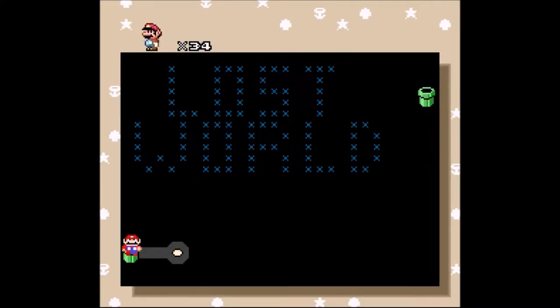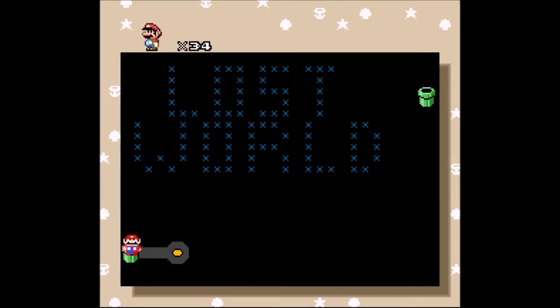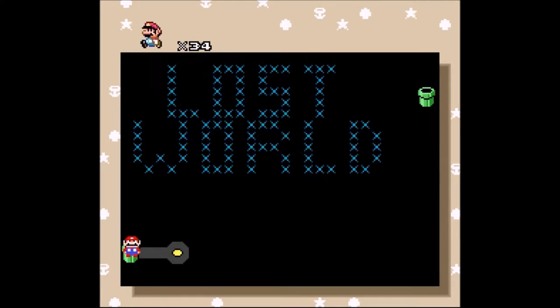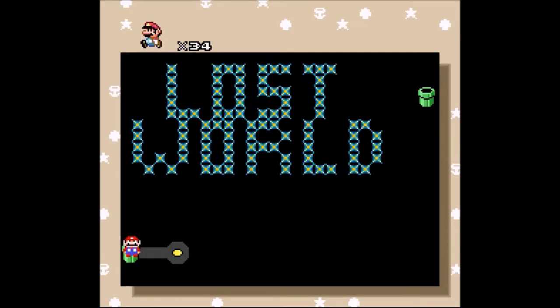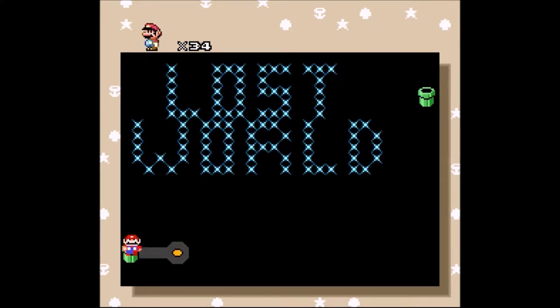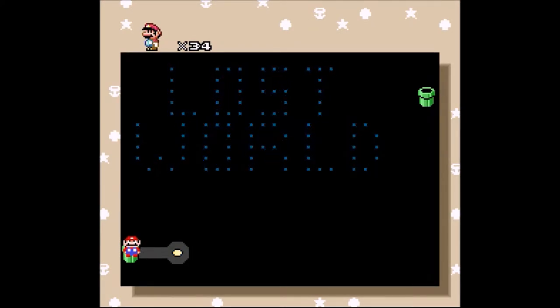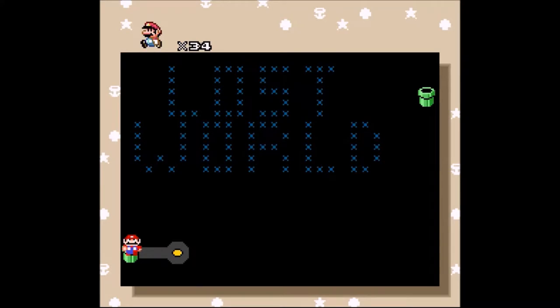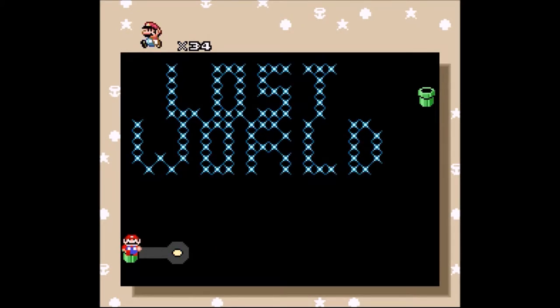Happy Holidays everybody! This is Gabriel John Coombs here once again, getting back to Let's Play Super Mario World: The Lost Adventure Episode 2 — Super Mario World ROM hacked for the Super Nintendo Entertainment System. In the last video we made our way through the first half of World 13, just like the first half of World 6 in the first episode. And hey, we're at the Lost World.